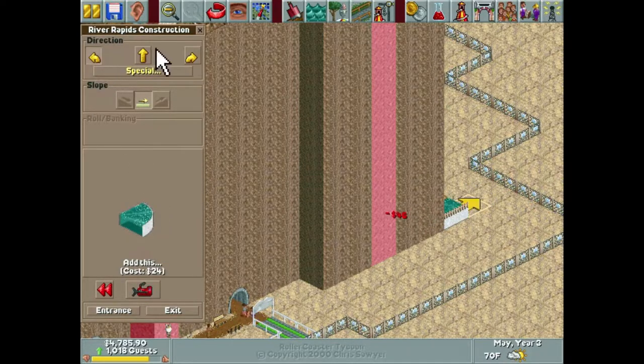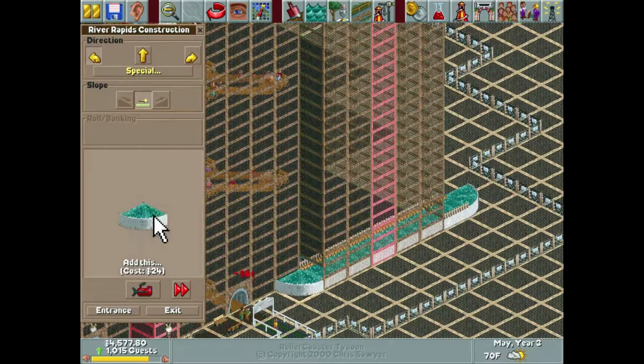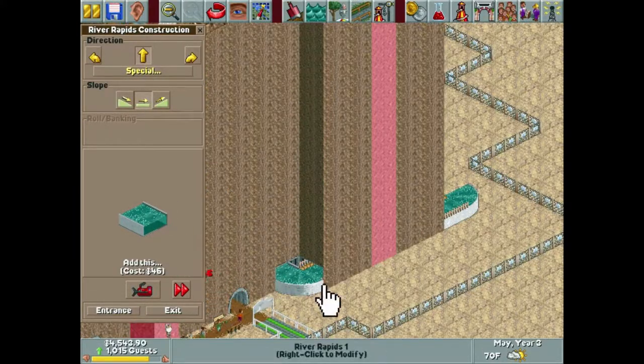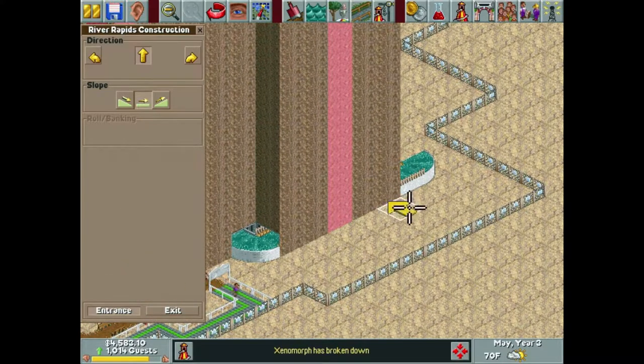We'll actually do the station going through here — I think that looks cool — and we'll have it kind of end poking out right there. I think that's kind of cool and we can actually do our entrance and exit on the side here. Very interesting design but I think it'll work.